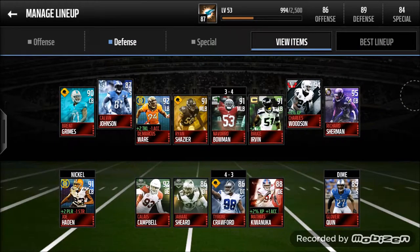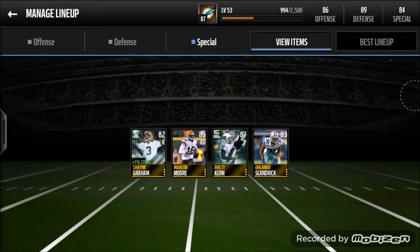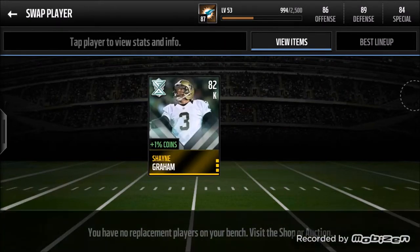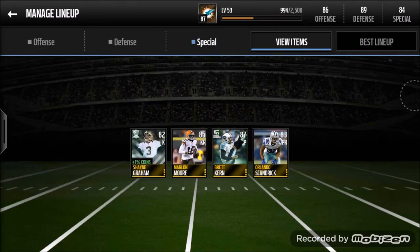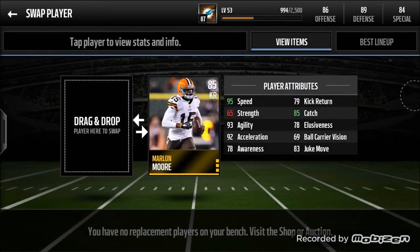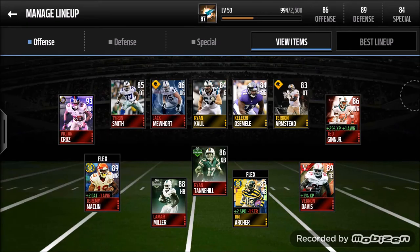Defense is looking pretty good — maybe upgrade Glover Quinn or Jabaal Sheard. My kicker and punter I won't upgrade since I honestly always go for it on fourth down. For the kick returner, I found he had 93 speed and with the plus-two speed that's 95, and it upgraded his catch too. If you have any suggestions please let me know — I'll take that into consideration. Please like, comment, subscribe for more Madden Mobile videos, and I'll catch you guys in the next one. Peace out.